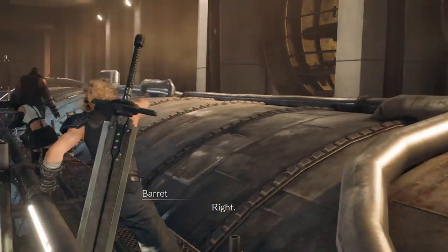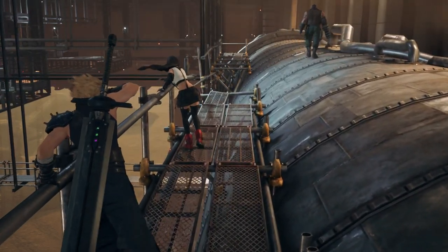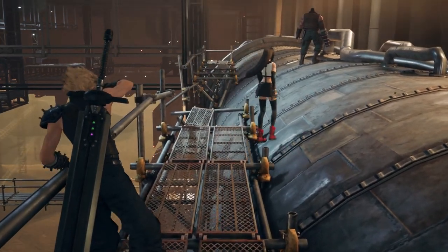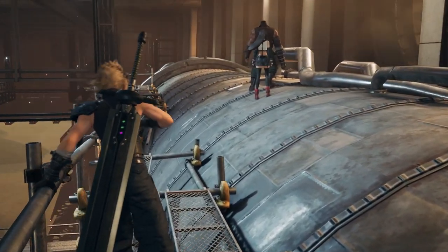Hi there, I'm Ben and welcome to my trophy guide for Clean Up Crew from Final Fantasy 7 Remake. This is a chapter specific trophy — you can only get this during Chapter 6: Light the Way. This trophy is for obtaining the Chocobo and Moogle materia, aka Summon.